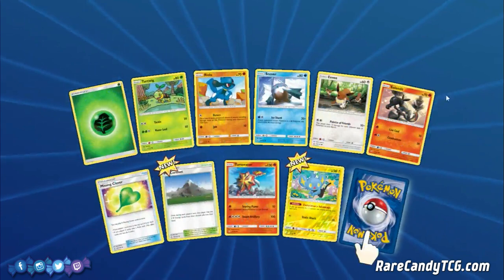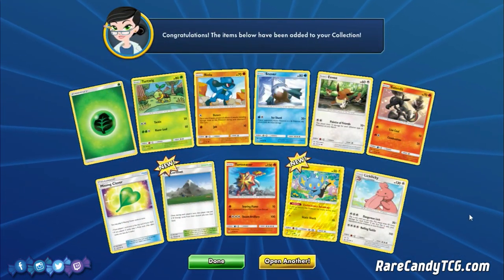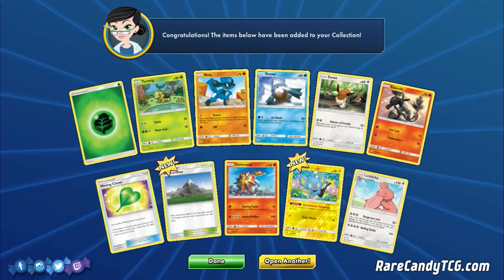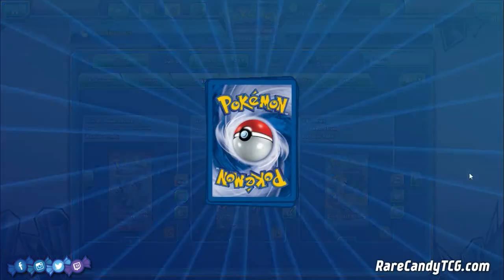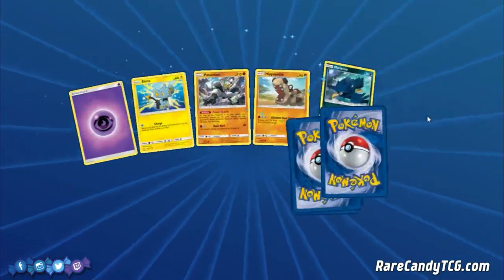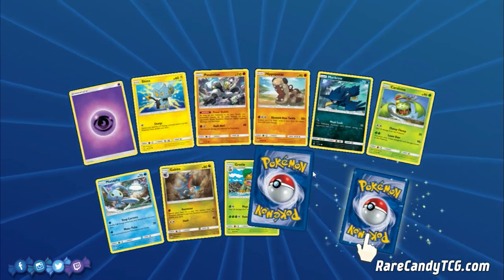We have another Riolu — can we get another Lucario? Just a Lucky Egg this time. But we did get Reverse Shinx and Mt. Cornet, which are definitely good cards. The Luxray deck is not that great I don't think, but like I said, we'll have access to it if we want it.